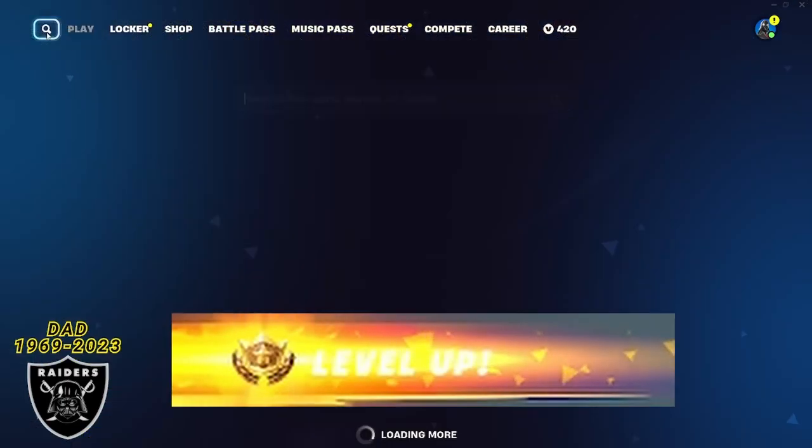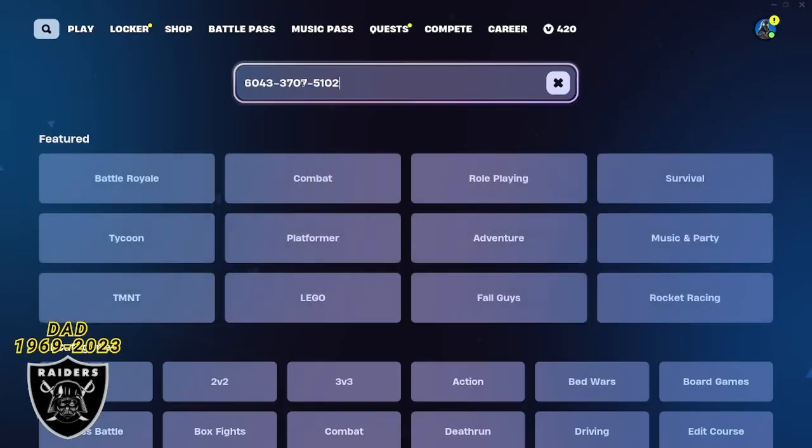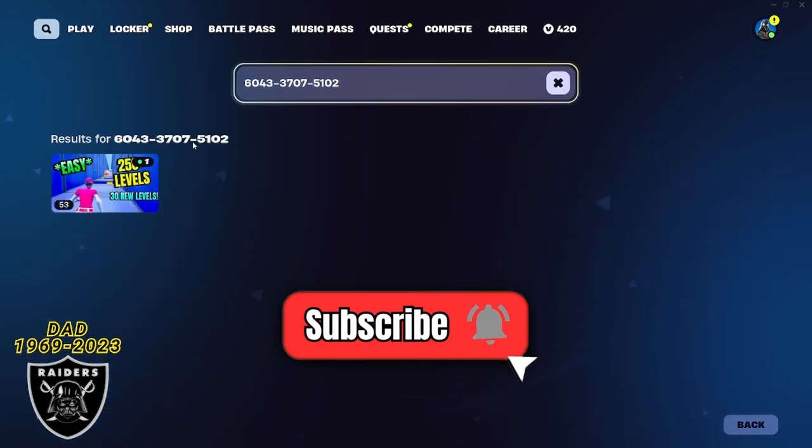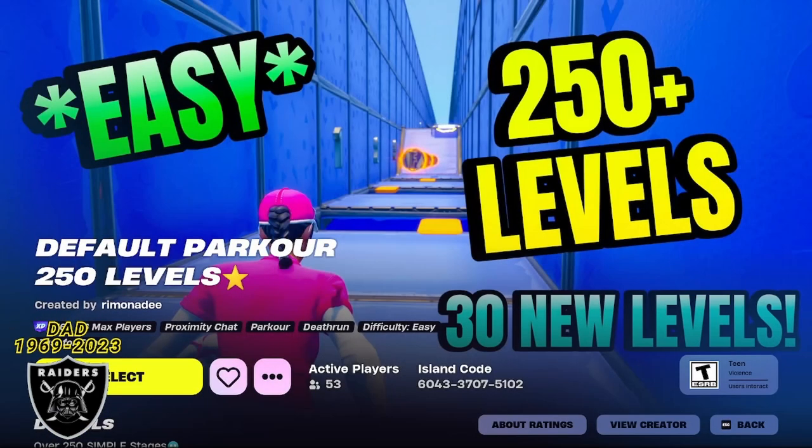First, open your game library in the top left corner, and you're going to paste in the code 6043-3707-5102. As soon as you type that in just like me, you can press enter, and you're going to see the default parkour map appear.